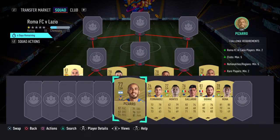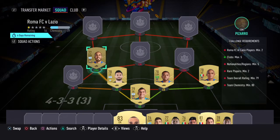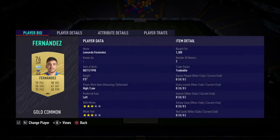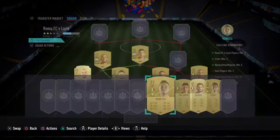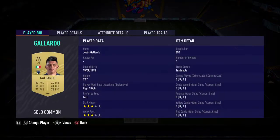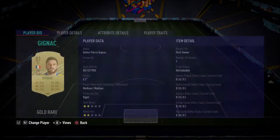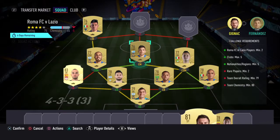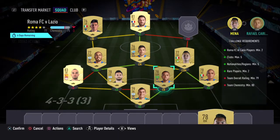At left CDM, we've got Pizarro, who costs 950 coins. At centre mid, we've gone with Fernandez, who costs 1.3k. At right centre mid, we've got Montez, who costs 900 coins. At left wing, we've gone with Guilardo, who costs 850 coins. At striker, we've got Guignac, who costs 1.2k. And then at right wing, we've gone with Mina, who costs 800 coins.